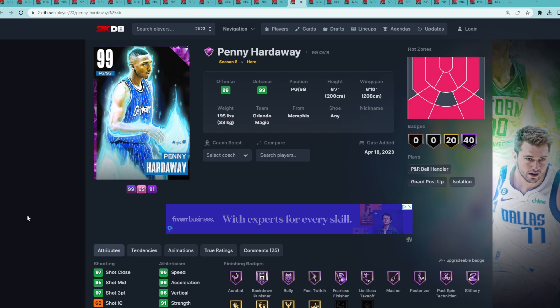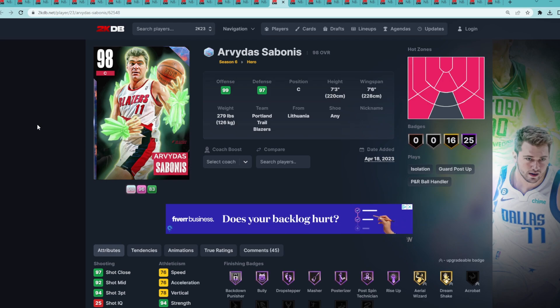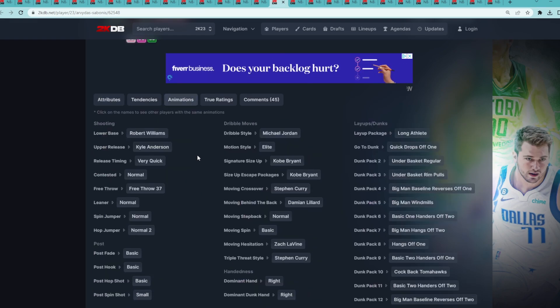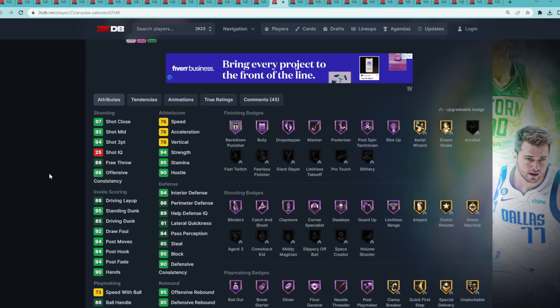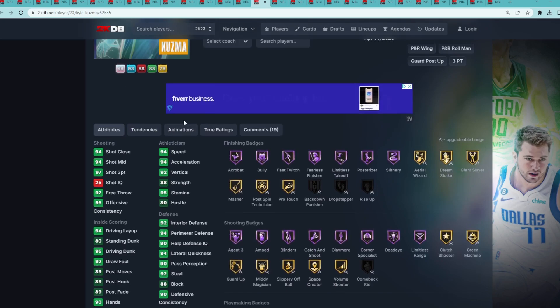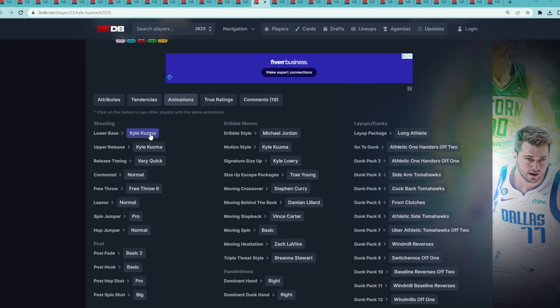Penny Hardaway is the 16th best hero card in MyTeam. At number 15 is the Galaxy Opal Peja Stojakovic. He's not my biggest fan because of his jump shot, but he's still 7'3 at center with a 7'6 wingspan, so you've got to have him in your top 15. I just don't like his low speed and super slow jump shot — though I know a lot of people can time it. At number 14 is the Galaxy Opal Kyle Kuzma. Talking about a good release — this is the perfect example. He's a 6'9 small forward with a 7'0 wingspan and an elite level jump shot, which is a big reason he's up here at number 14.